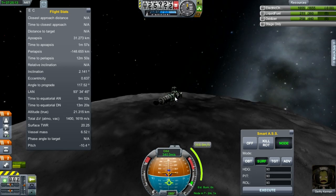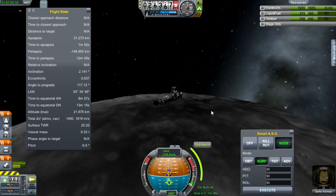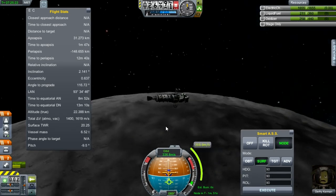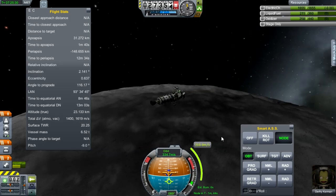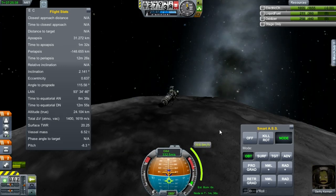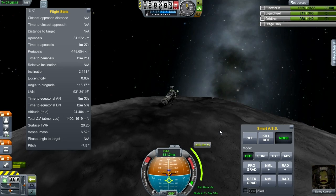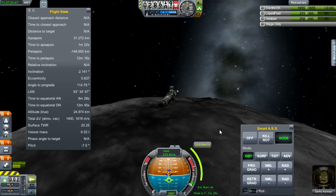In sending four rovers to Minmus I was basically developing the design to get something that would work. I finally got the refined design out to the Mun, it landed successfully near one of the big craters, and when I went to do some science and transmit it, it told me there were no comms devices on the rover.